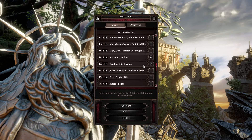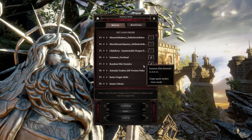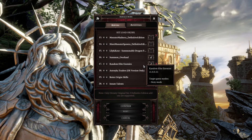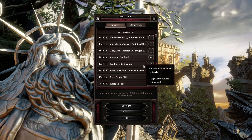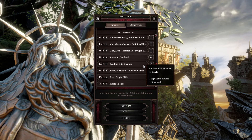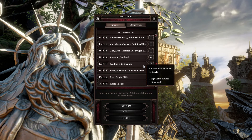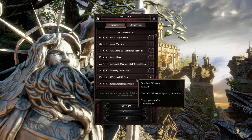Random Elite Enemies — similar to Divine Scaling, I'll change this every act. Act one: one elite per group; act two: two; act three: three, and so on. It also has stages of buffs: 10% resistance to everything, a little more damage, one extra random skill at the lower tier, then more resistance, more skills, more damage as you bump it up. That will also scale up as we go through the game.